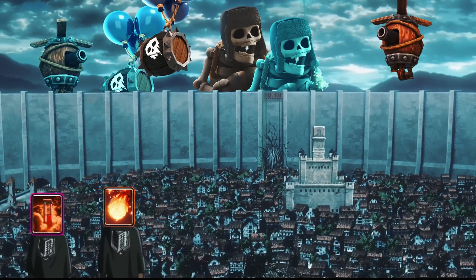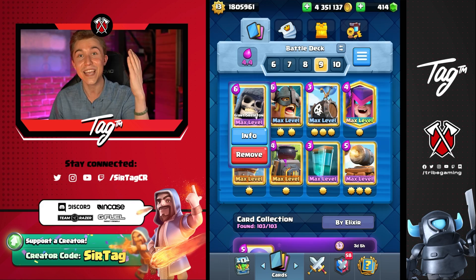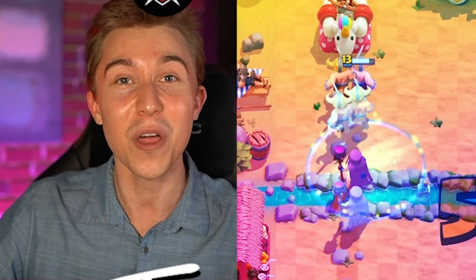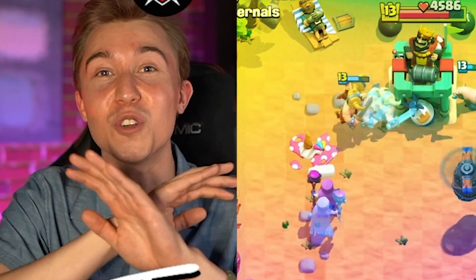So if they've got Fireball and you clone up a Cannon Cart, a Skeleton Barrel with a Flying Machine and a Giant Skeleton, they're just gonna lose their tower. And let's say they do have Poison and they have a lot of Splash Damage — the Elite Barbarians and the Mother Witch come up exceptionally clutch. You're able to get damage with the piggies and the Elite Barbarians at the river and win games that you're just not supposed to.